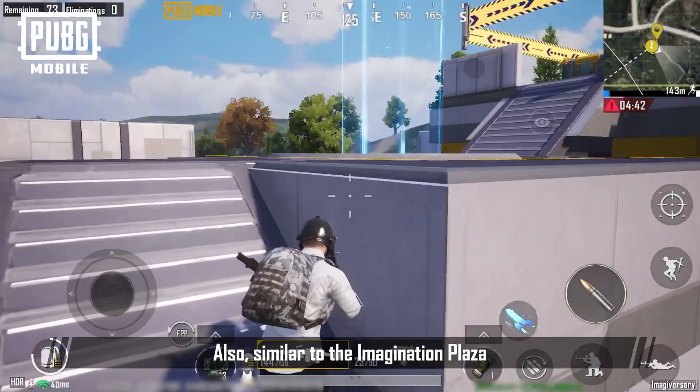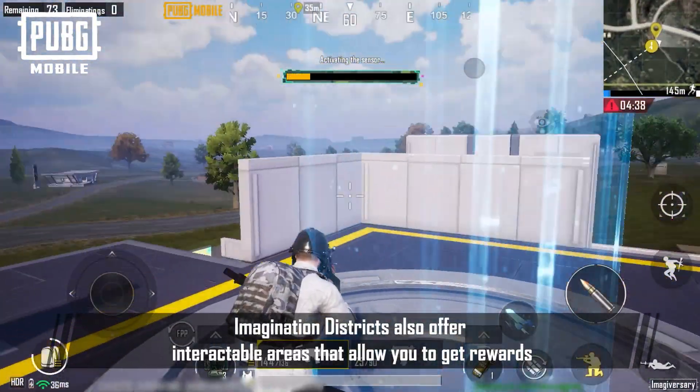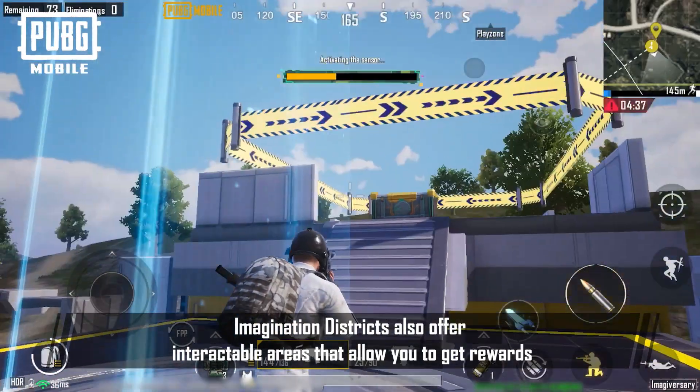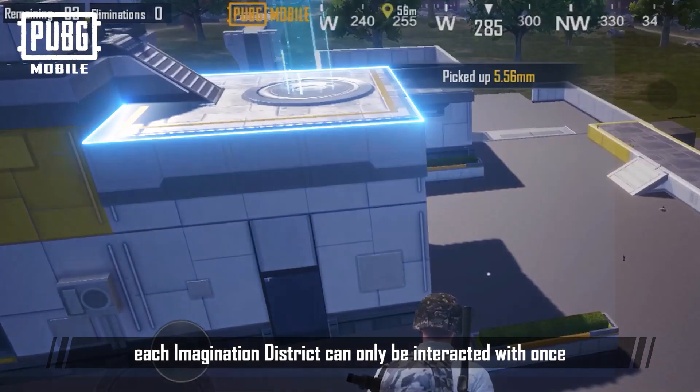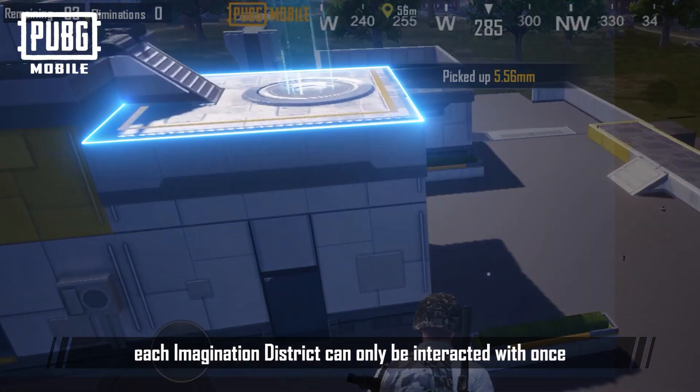Also, similar to the Imagination Plaza, Imagination Districts offer interactable areas that allow you to get rewards. But since the areas are small, each Imagination District can only be interacted with once.